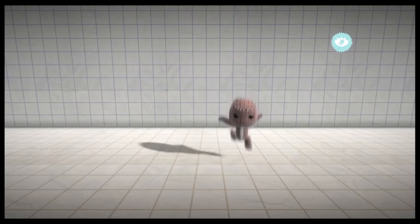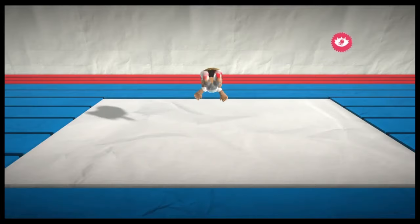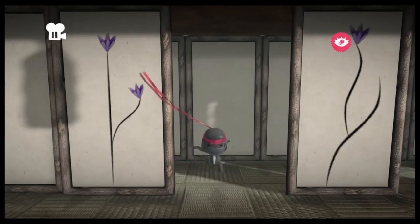In LittleBigPlanet, I made a backflip ability for Sackboy. You might have seen the original on Reddit, but I spent a week improving it to make it flip in both directions, as well as left and right. I'll be showing you how to do this and how to make 4-directional flips.